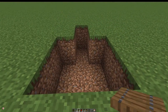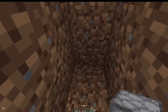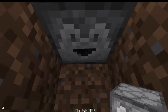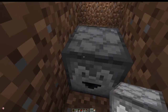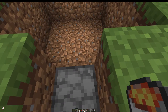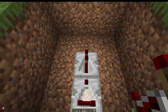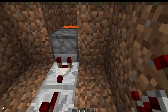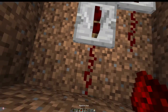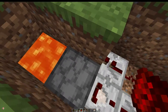Drop down into here, take our dropper, crouch at the end to make it easier, and place it so the dropper is facing into this block here. Then take our bucket of lava and pop that in. Take our comparator, have it coming out of the back of the dropper, then place a redstone repeater there. Take another redstone repeater and face it towards these blocks, put it there, then fill up the rest of the space with redstone like so.